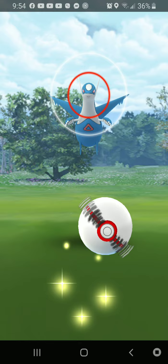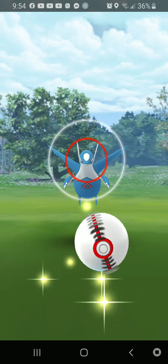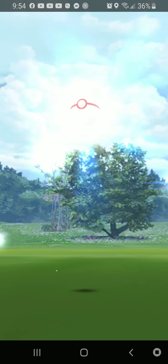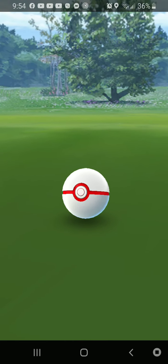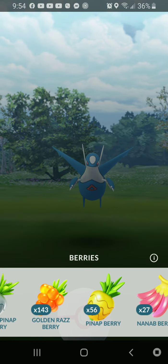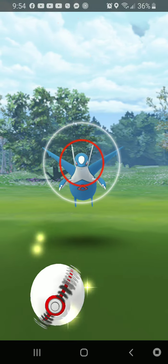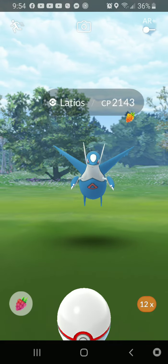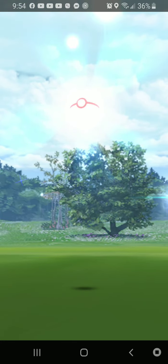First, you've got to make sure they're near the ground — just make sure you're confident about it. If they immediately attack, you want to throw directly after. That way, you might not get the great or excellent curve, but you'll actually hit the Pokemon, which means even without the modifiers you still get a fair chance of catching it. You can technically throw while it's in the air, but I recommend waiting for it to come back down. That time I actually got an excellent on it.